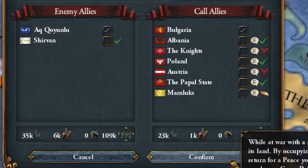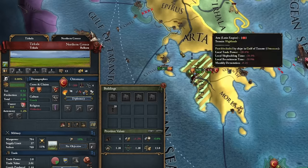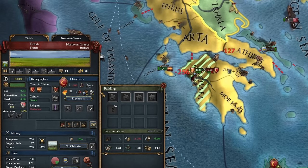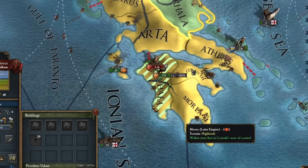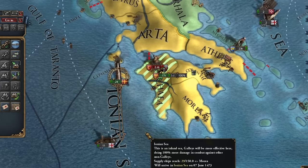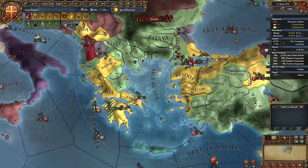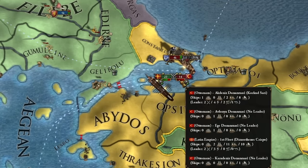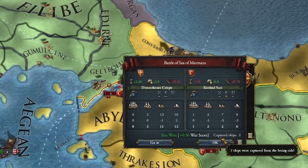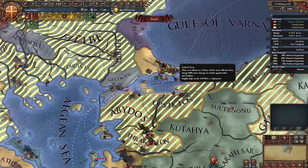We'll be sieging Edirne in this war. Everything hangs on this one battle. Miraculously, I have a military advantage tech-wise, so we crush the Ottoman forces. I'm doing what I did before — annihilating the Ottoman army while heading to sink the Ottoman fleet again. This new Byzantine naval doctrine is a beast — almost their entire fleet went down. We'll try systematically wrecking the Ottoman Empire's army this time.